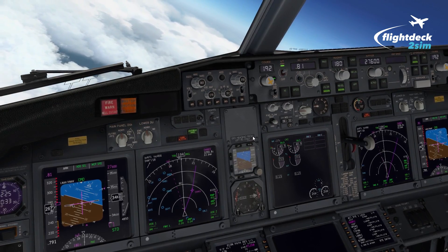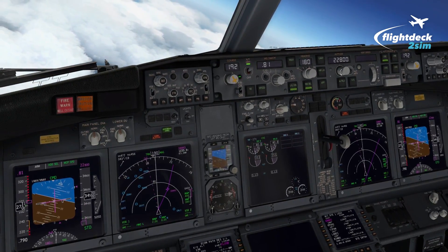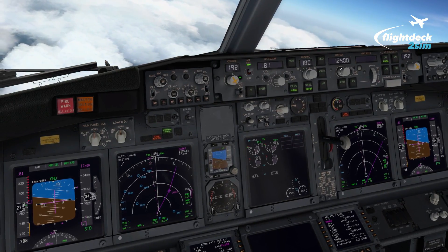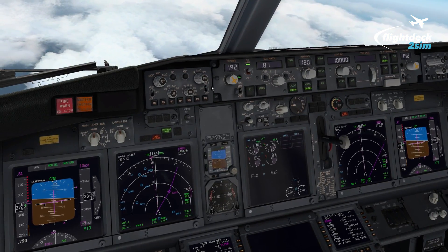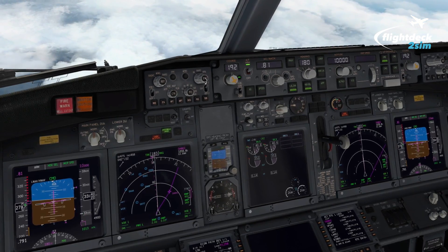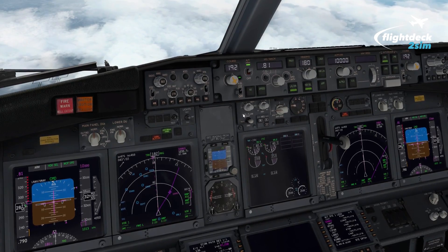Whilst we've done that, we've got the aircraft descending and off the airway, so we can just tidy up the MCP. What we need to set in the altitude window is 10,000 feet or the MSA, whichever is higher. We're currently just south of Oslo over the North Sea, so we can safely put 10,000 feet here. We'd also set the local QNH, which happens to be 1013 today. Headings are already on south, so we don't need to tidy that up anymore.